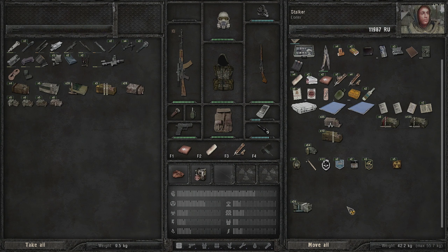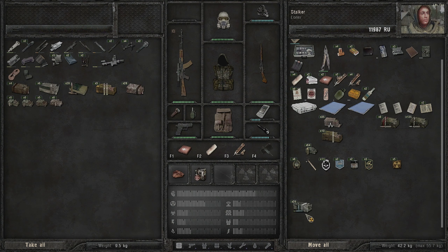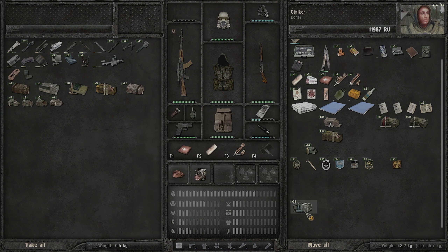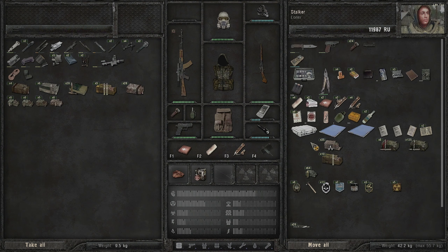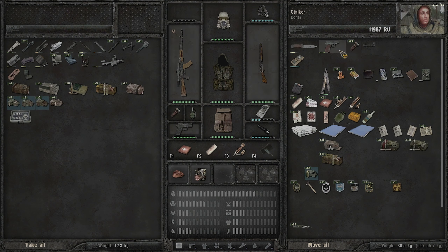This sniper ammo - if we come across a sniper rifle that uses it, we'll definitely use it, and it only weighs 0.22 kg. This NATO ammo is 0.16 kg - we'll definitely encounter NATO weapons when we face mercs and Monolith, so I'm keeping that. We're putting the expert tools in the stash too. All the repair stuff stays on us since we'll repair on the go.